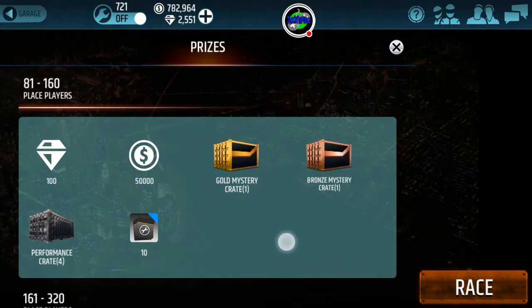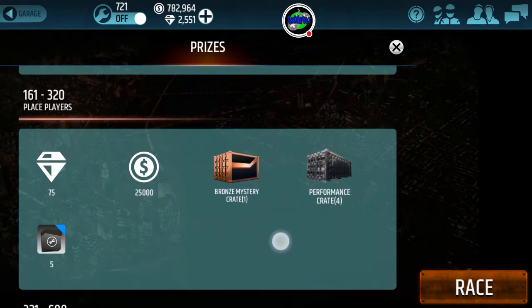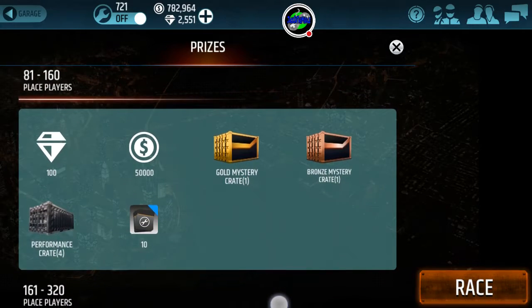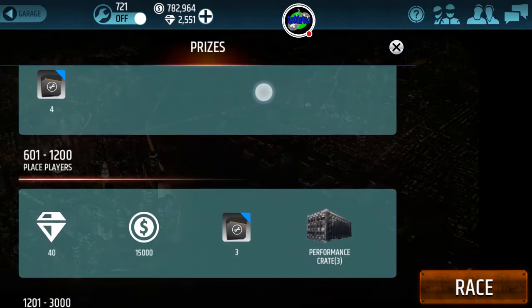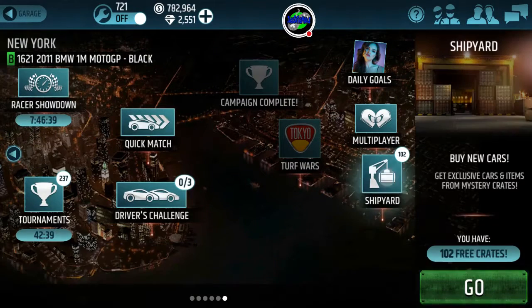I'm not sure how Turf Wars prizes are going now. Gold Crate stops at the top 160, apparently. I caught that much. I think around there it says 50 gems, and for an 80-pack of boosts — I'm going to have to look at all of this more carefully. New ideas are coming to me about what I can do next.